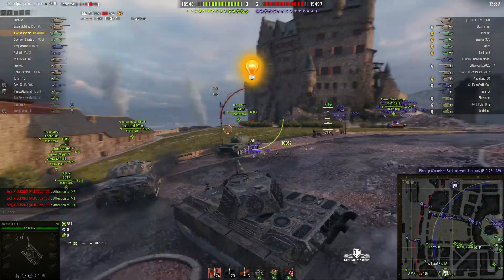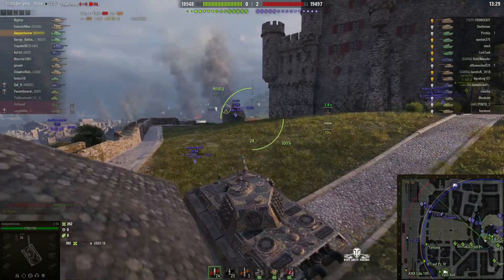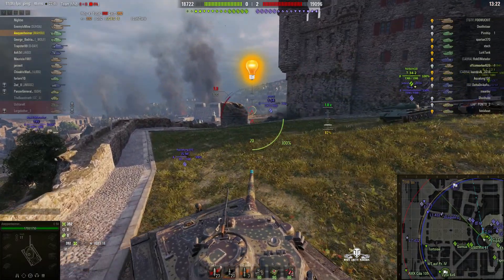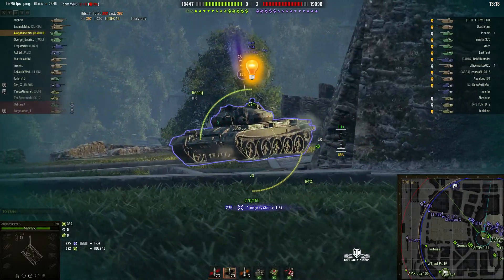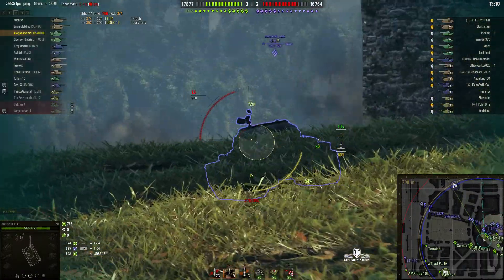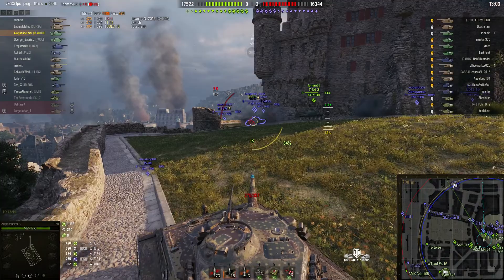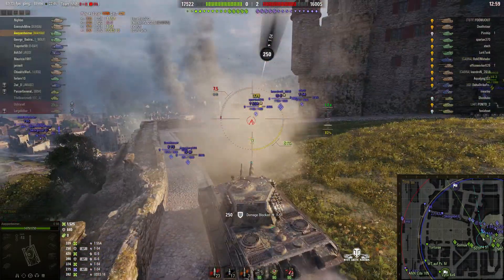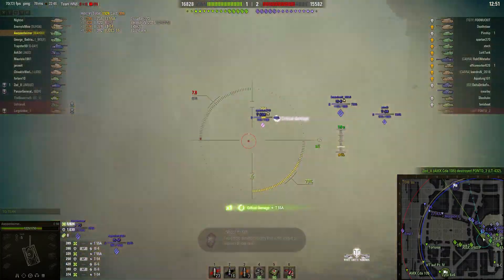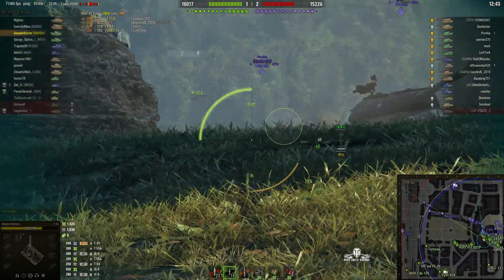First target — puts a round into a UDEZ, high roll 392. He's announced his presence and looks like he's going to go around the front to get to grips with the T-54. Doesn't go through there — trolled a bit. He's using his APCR. Got hit by the T-54 on the lower plate for 374. IS-6 coming round — that's a 122 millimeter gun — and he gets a good roll into that one, high roll 420. Waits for the reload and takes the T-55A for only 339, low roll.